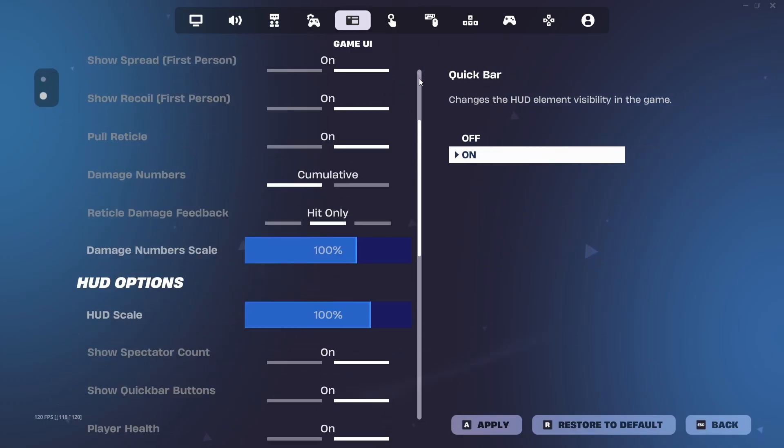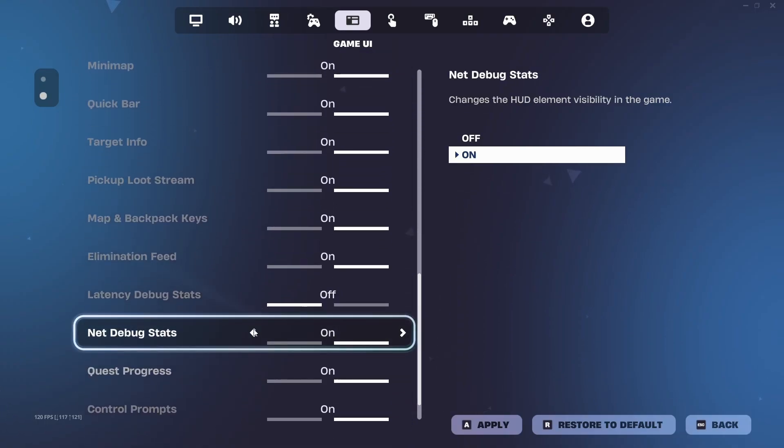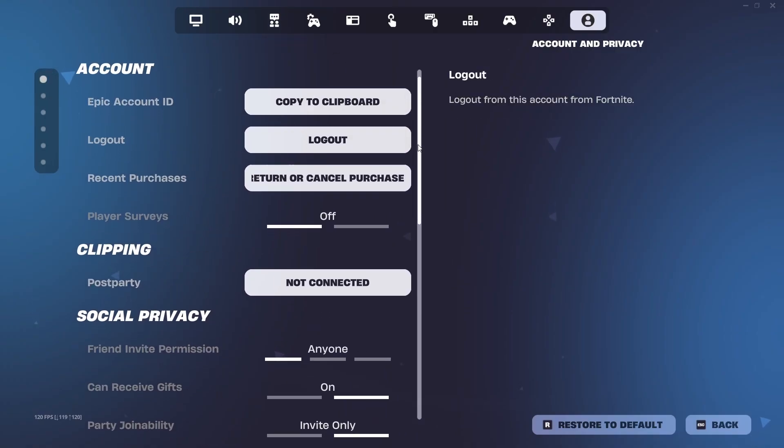For Game UI, you can leave most of it how it is. If you want to see your ping, make sure to have Net Debug Stats enabled. And lastly, go to the last tab and make sure Player Surveys are off — this will reduce ping.